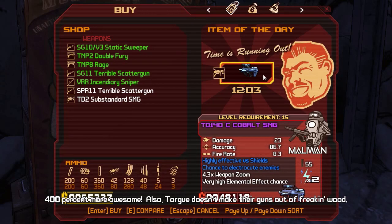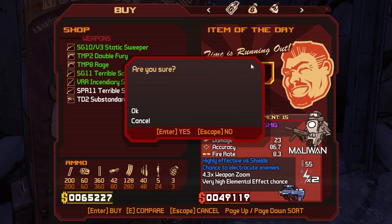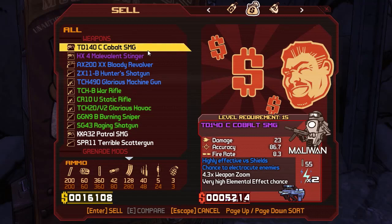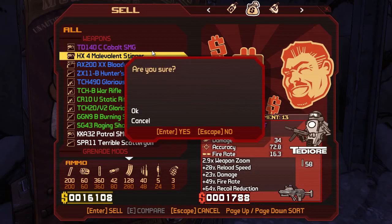Item of the day - a Cobalt SMG. How much is that? 49 found - we've got 65. I might treat myself to that. That is a good SMG. Let's go for it. And then we'll sell anything else that's an SMG. That's what I've just bought - that's what I've just picked up. So that's going to sell.